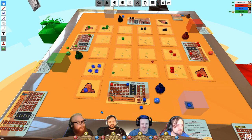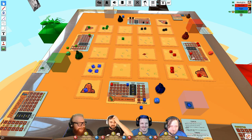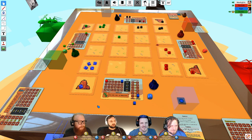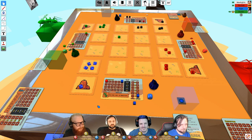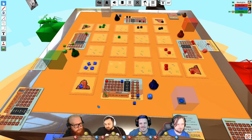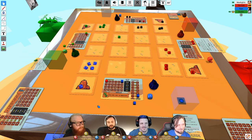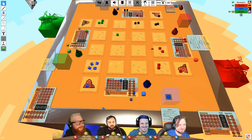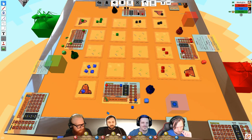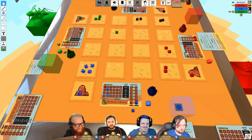The players realize they've lost track of the game phase. They confirm they're in the spend phase, nobody is spending, and they move on. The reference card is made larger on screen so a player doesn't have to keep zooming in. They proceed to the next round: collect resources, spawn an ant.